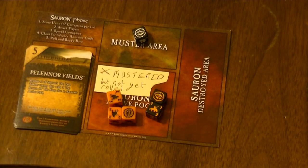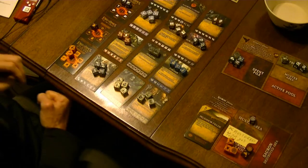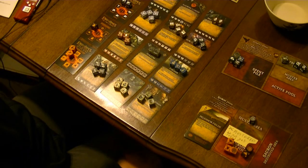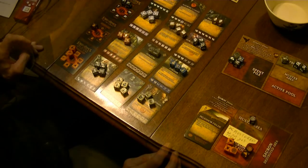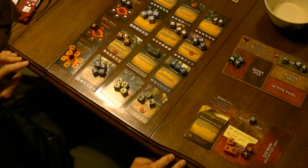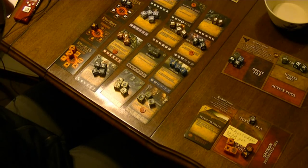When spreading corruption, this is where all players might lose the game. In a two-player game, if Sauron has spread corruption over six enemy cards, the game is lost. In a three-player game, if Sauron has spread corruption over five cards, Sauron wins. In a four-player game, if four cards get corrupted, the game is over. Note that players can restore a fellowship card during step four of their phase.